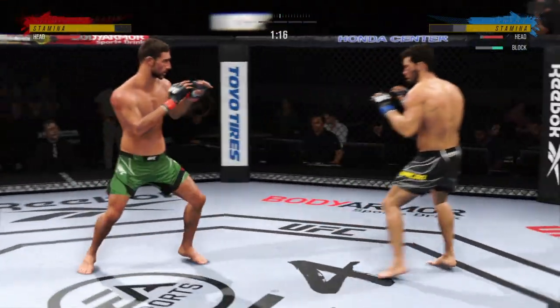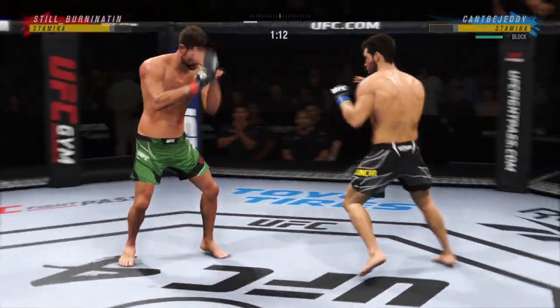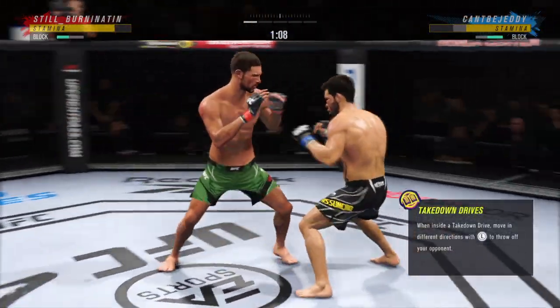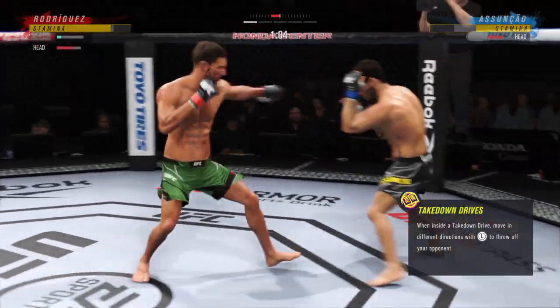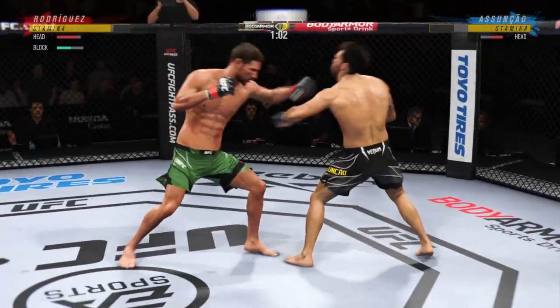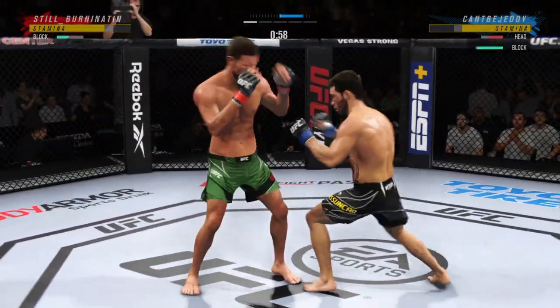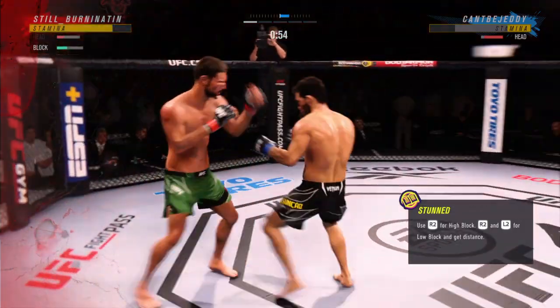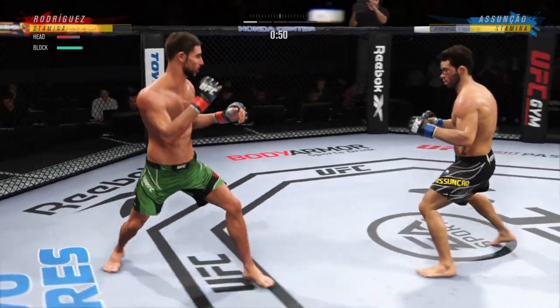Huge block there. Head off the center line, slips the punch. That straight punch knocked his head in the wrong direction, really putting his opponent in trouble. We talked about that reach advantage as you see him land the straight punch — great job. The biggest shot he's landed all night: a massive uppercut lands.